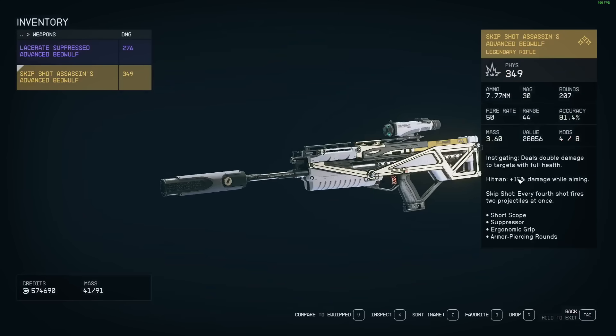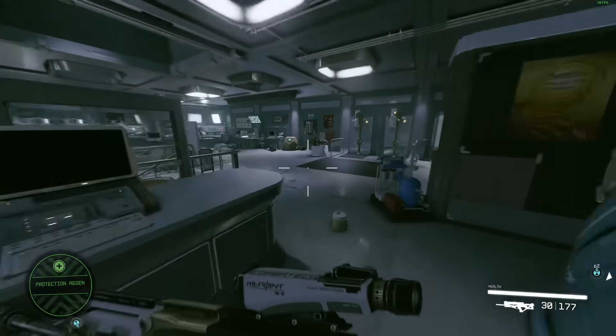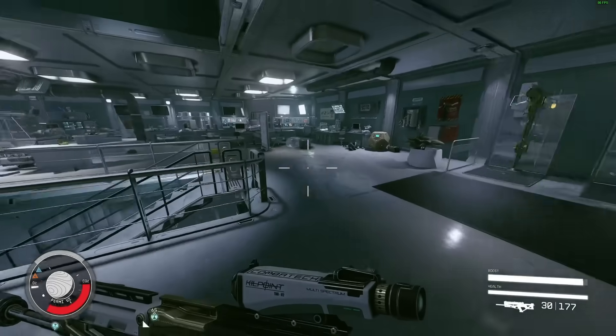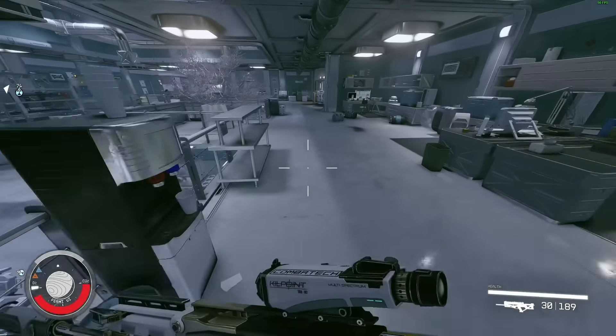Hitman gives 15% damage while aiming, which is also very nice, and skip shot is just a cherry on top. But you don't really need these stats — this gun is unbelievable just the way it is. Everything above this point is just overkill.